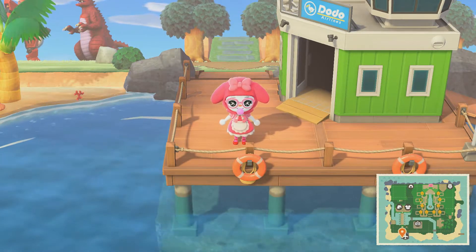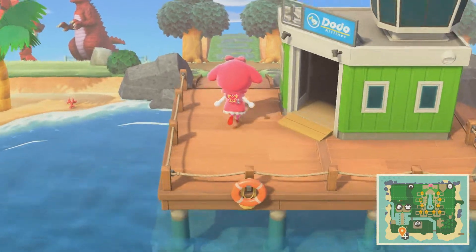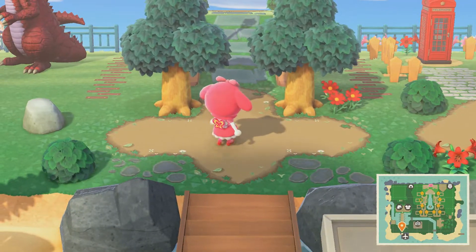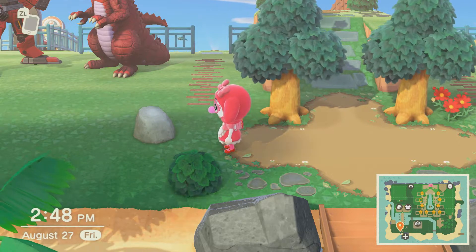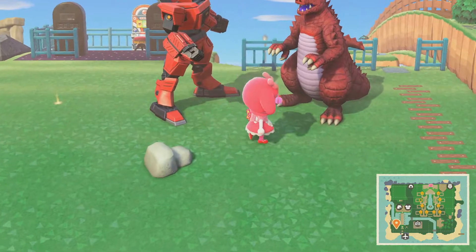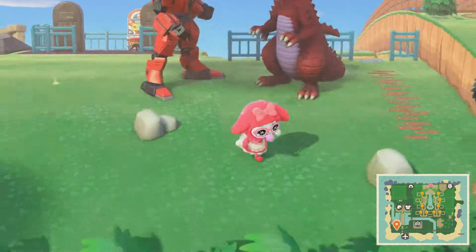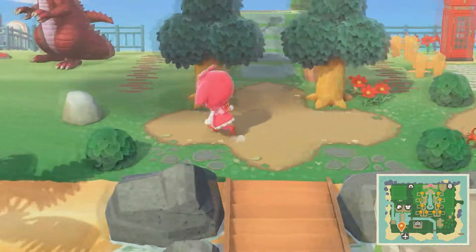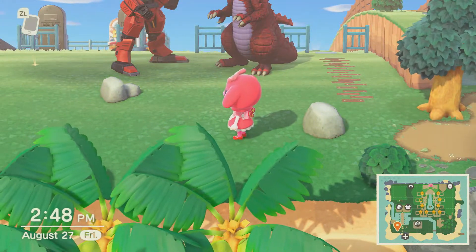I'm doing my island tour in this — don't judge me. I'm gonna start from the dock here and work our way up. There are three paths and I'm gonna start to the left. I put the least amount of effort into the left side. I plan on these two being at the very entrance when I restart my island — elevated, with waterfalls everywhere, a bridge, and it's gonna look really cool, I swear.